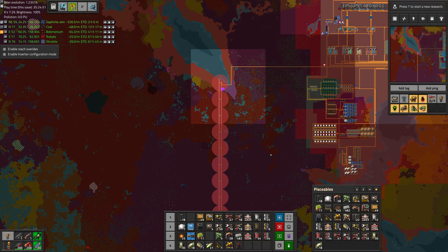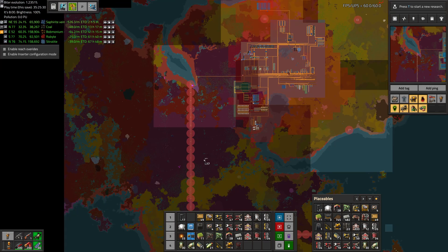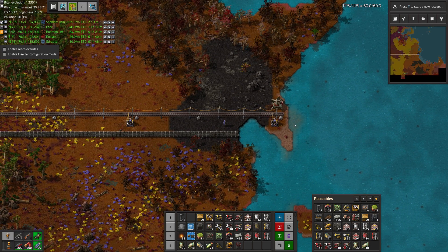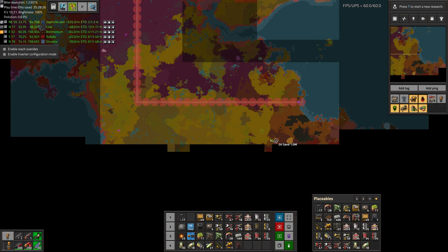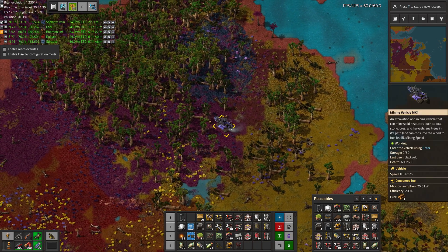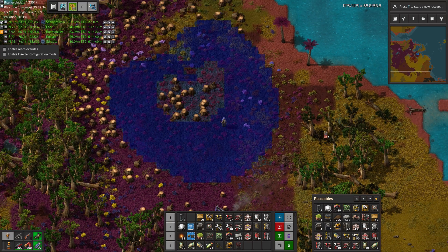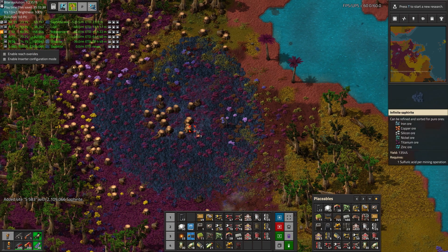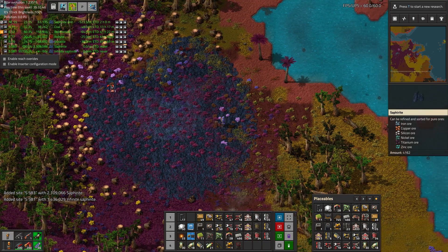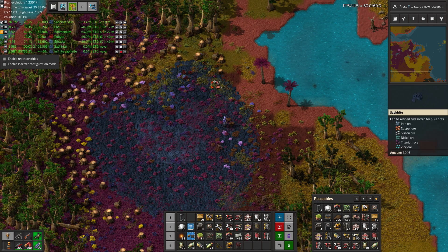Our wall is now fueled. Though we should probably put some radars on here just to get an idea of what's out there. At this point we probably want radars along the entire wall so we can check for damage. Lots of radar coverage. There's our Saffirite patch — let's clear it up. I wonder if Yarm works on the infinite Saffirite. Let's check regular Saffirite — there it appears, two million, much more than everything else. Does it work on the infinite? It does — interesting. We're not going to mine infinite Saffirite for now, but it's interesting how it does show up on the list here.